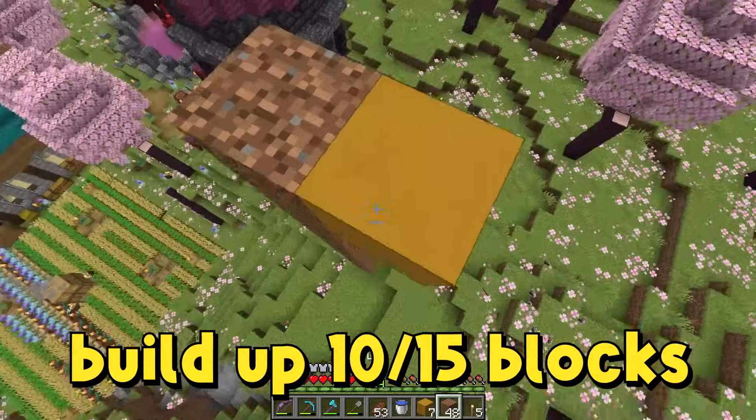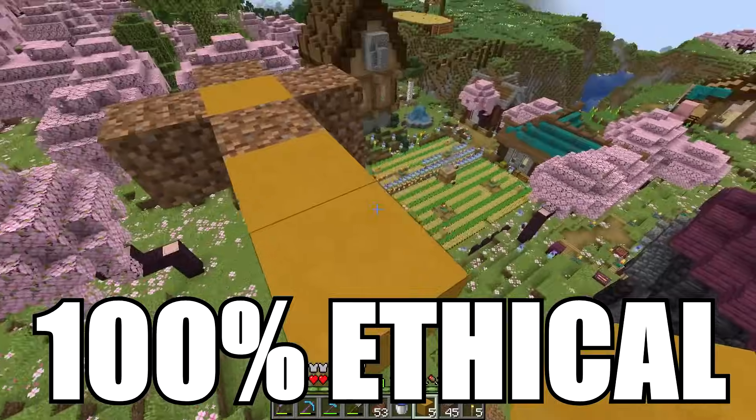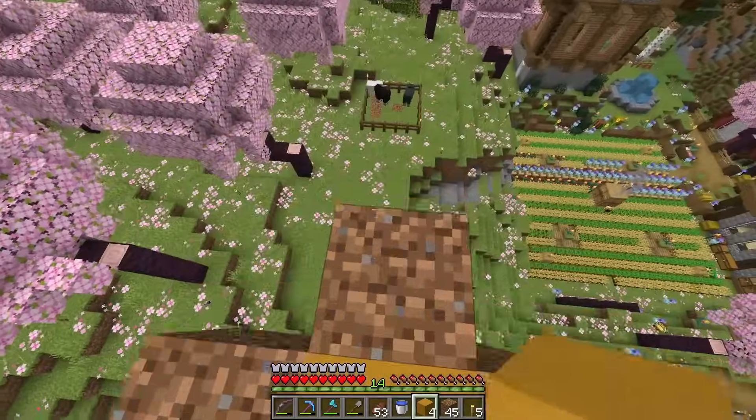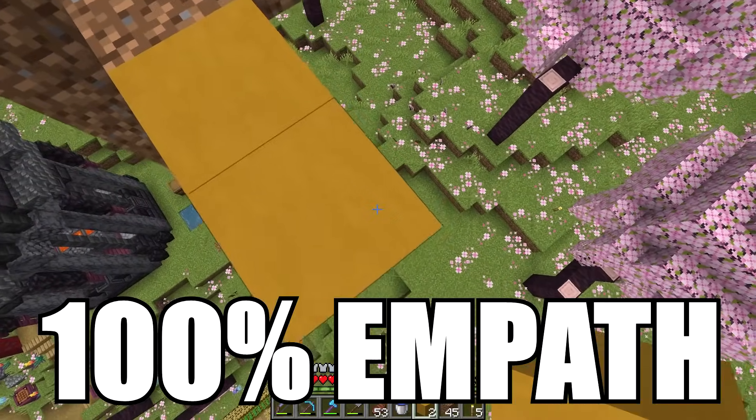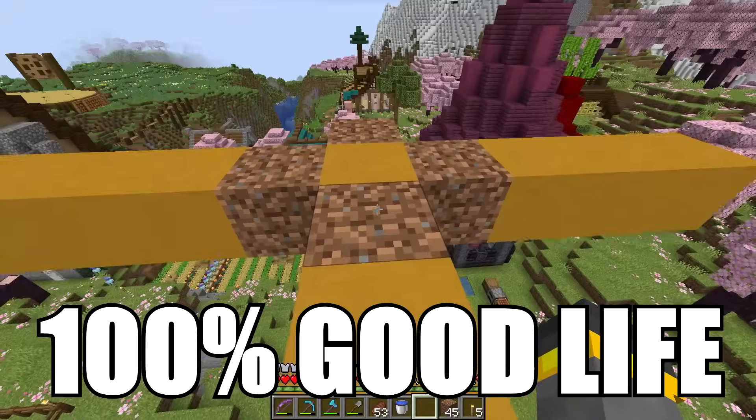An iron farm works off of iron golem spawning triggered by villagers being mortified and terrified for their lives. To isolate the spawns, we're going to build up about 10 to 15 blocks. This farm — ethics 100% considered — is a very ethical farm. I've considered the villagers: how they're going to feel inside the farm, their livelihood, quality of life, all of those things.